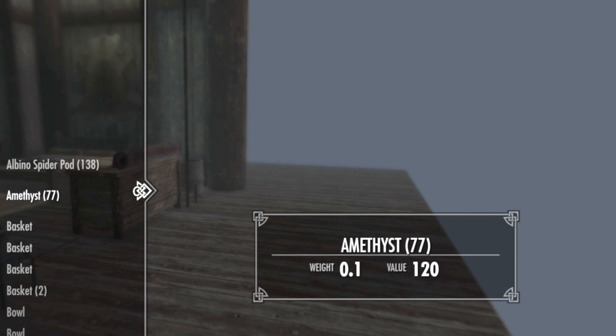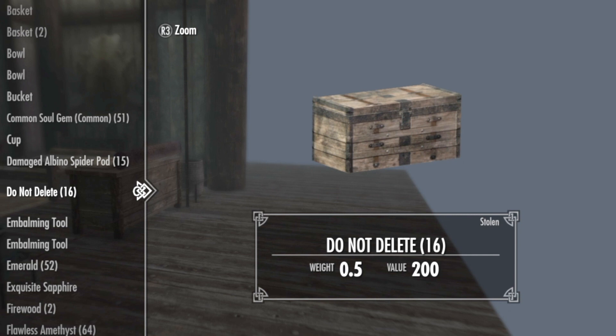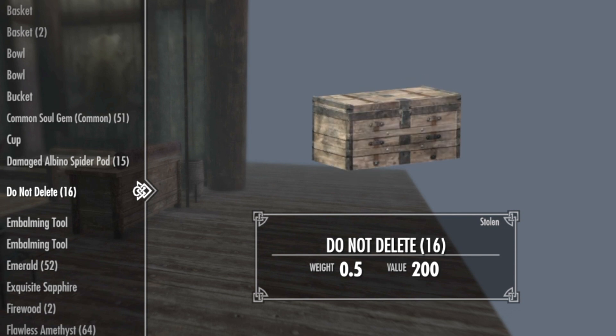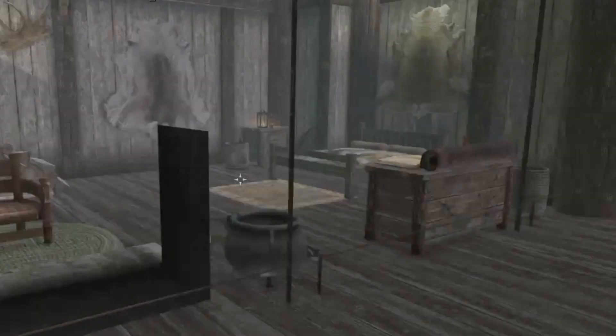Now if you've done it right, check your inventory under miscellaneous — and bam, I took 16 do-not-delete chests. I started at zero and now I have 16. You might have to practice that a few times. If you mess up, just reload that hard save, then load the quick save and do the spam again. Sometimes you might get an error screen, but that's how you dead-load. That technique was discovered by Sicklif. Like, subscribe, and enjoy.